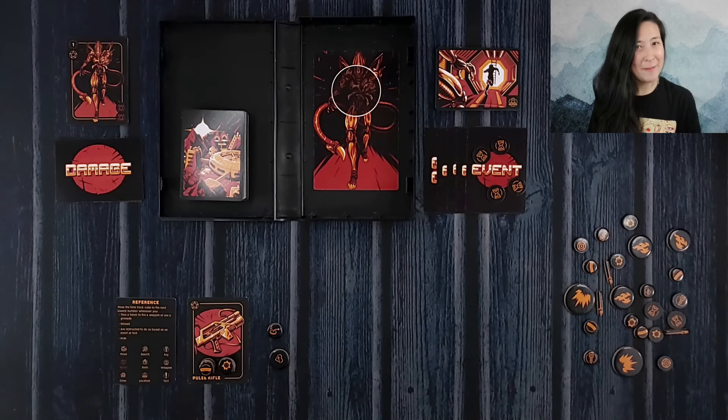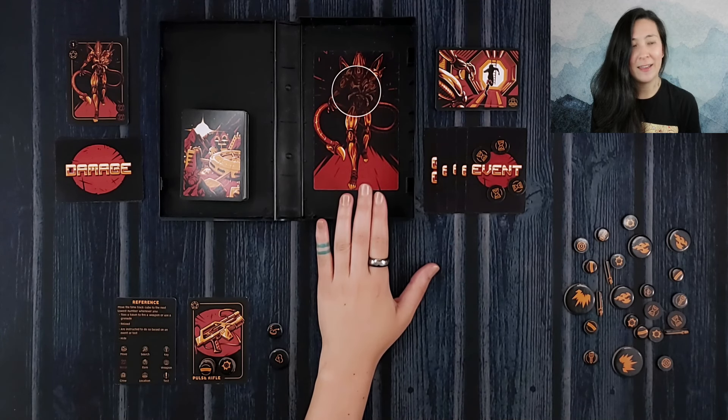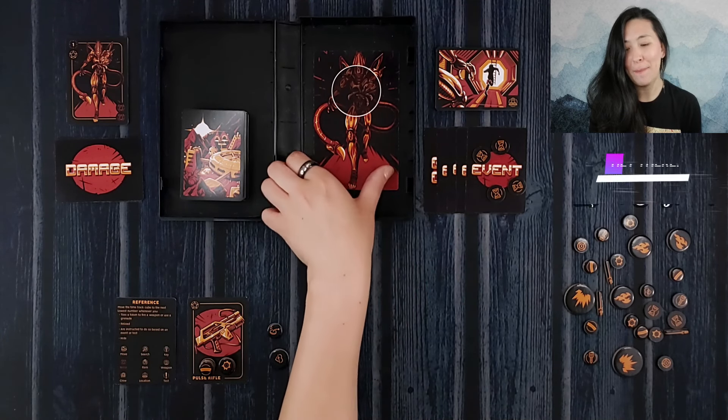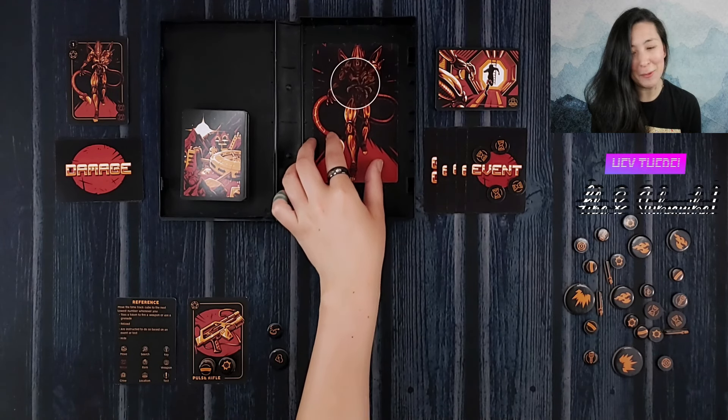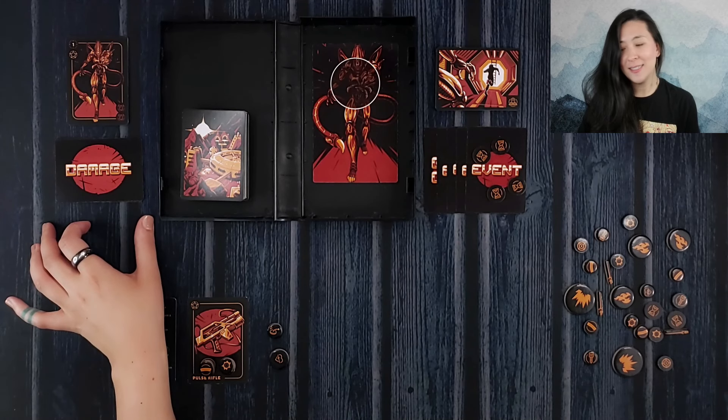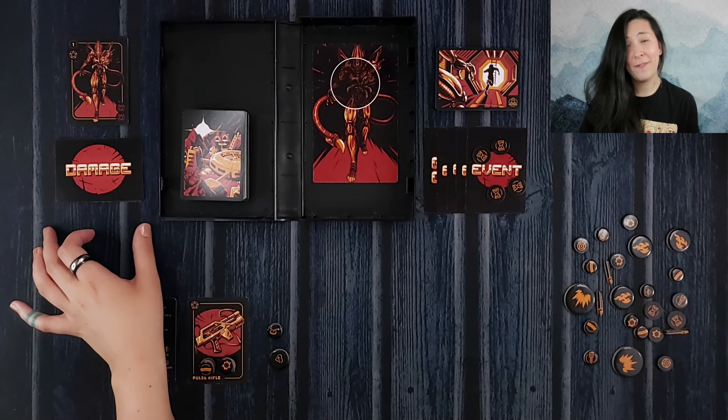Here we have a solo game of Hunted: Mining Colony 415 set up and ready to play. Over the course of the game we'll be traversing through a planet, finding aliens, collecting resources, and trying to make our way back to our ship so that we can get home safely. For setup, you're going to start by shuffling up the hunted deck and placing it face down. You'll also take the alien card and place it into the box based on your difficulty: normal, hard, or expert. Today we'll be playing on normal mode. You'll then take damage cards — for normal mode you'll use the five wounded and angry cards.